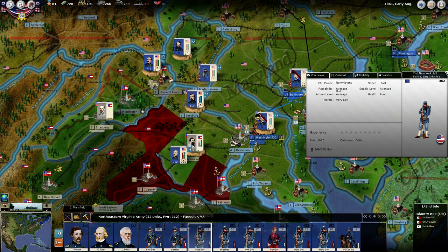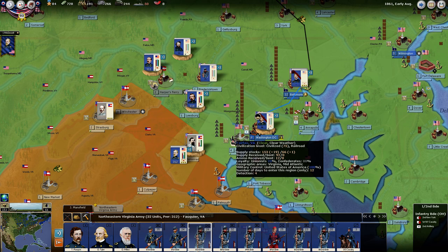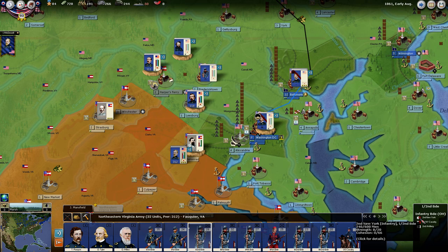How do we get these hits back? Well, we rest our units. Basically, it's common sense — you put them in a secure area in a passive posture. A passive posture is not required for replacements, but it is for cohesion recovery. We get these guys back in a depot, in a safe place, and we're going to be able to recover these hits.